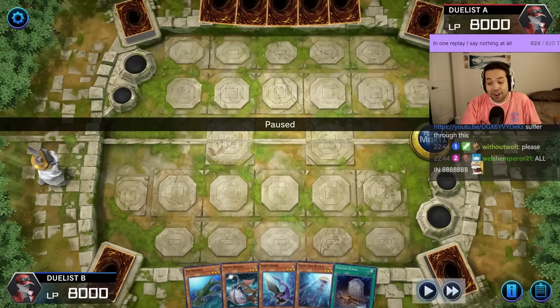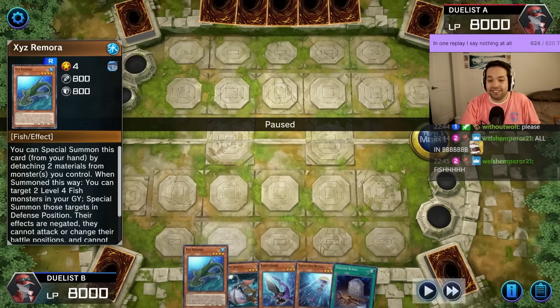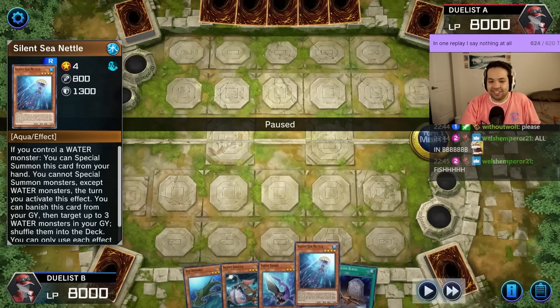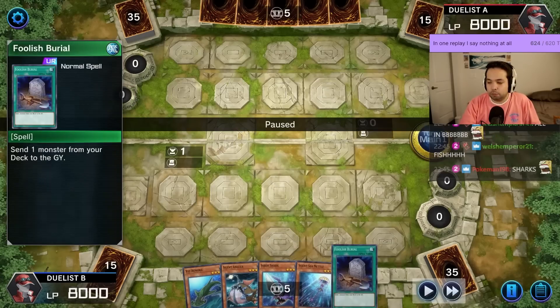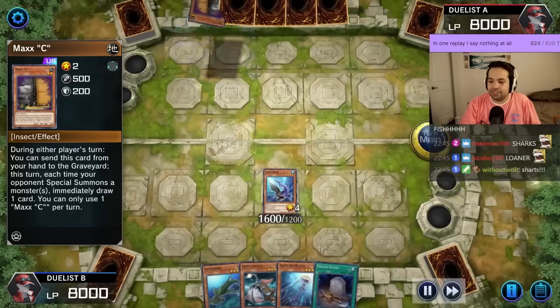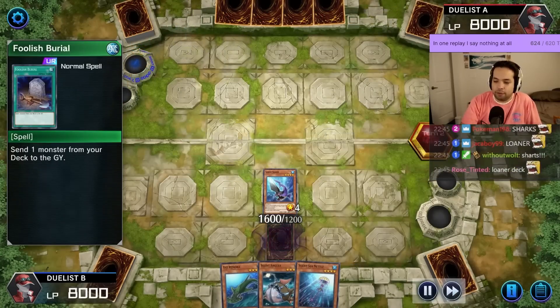We've got sharks, and oh boy do we got sharks. We've got Duelist B with Xyz Remora, Angler, Saber Shark, and Silent Sea Nettle. Foolish Burial, we're going first, 40 versus 40. Alright, I respect the pass.